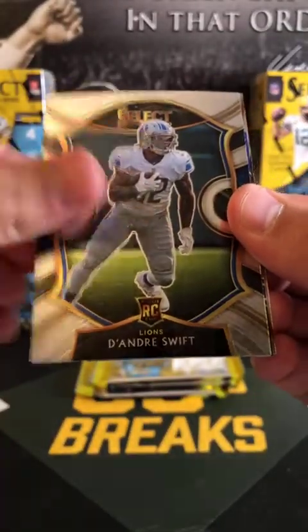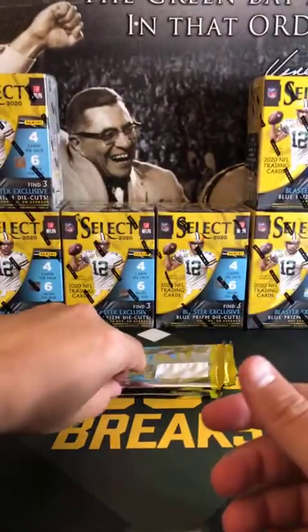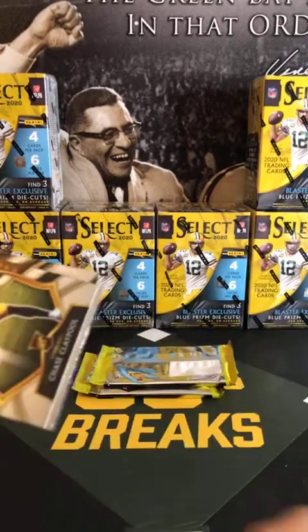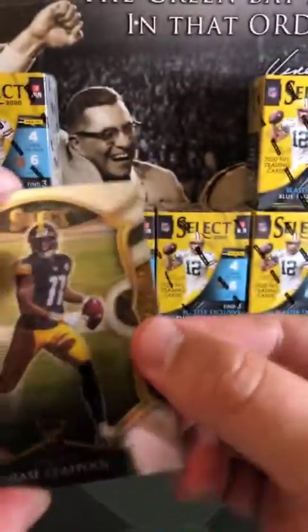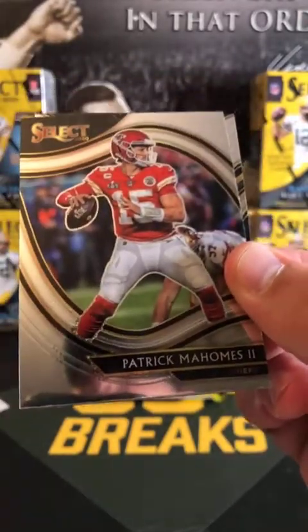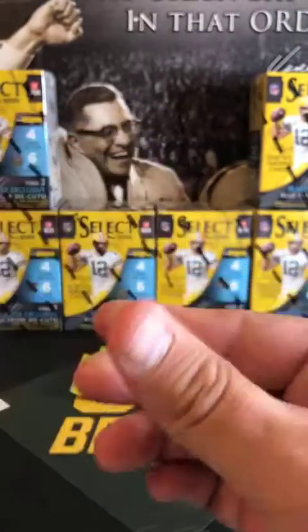Drew Lock. Vrabel field level. Wentz did get hurt — nice, I guess I didn't follow the cold scheme. Did the Chiefs make a field goal and then the Ravens made a field goal, or did the Chiefs miss a field goal? What happened at the end? Speaking of which, Mahomes field level, Emmett Smith, and a Michael Thomas.